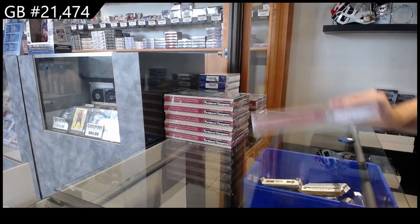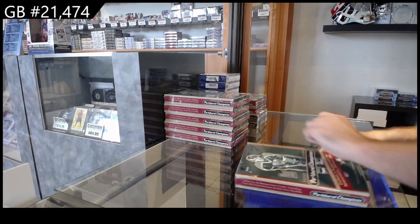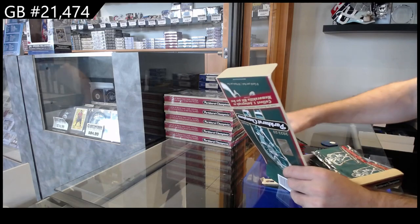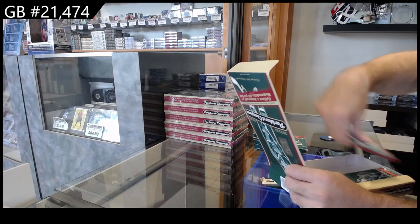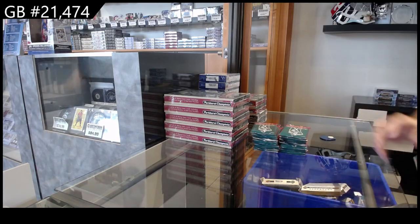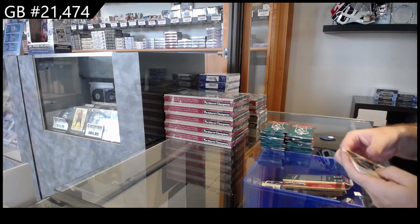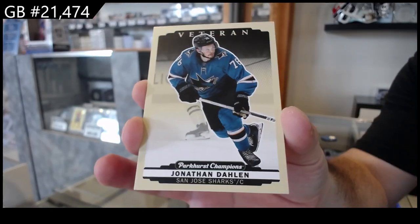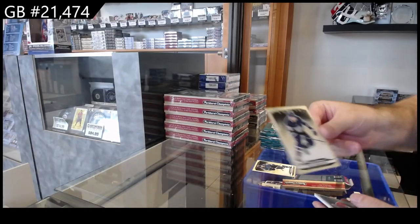Here we go — 21,474. We've got the Parkhurst Champions sixer. Hopefully the packs are easy to open; sometimes older products aren't, but we'll find out very shortly. Packs are good. Just so you guys know, that's what the base cards look like, and then the rookies are the same thing but obviously marked as a rookie.